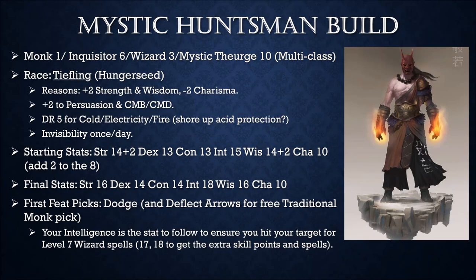Welcome back everybody, this is Breath Moon here. Today we're going to go over our Mystic Huntsman build. I'm doing this by slide presentation instead of in-game to point out some of the strengths and weaknesses of this build as far as math is concerned. This is the second Mystic Theurge build I've uploaded — the one that's Traditional Monk 1, Inquisitor 6, and it's actually the Sacred Huntsman Inquisitor.